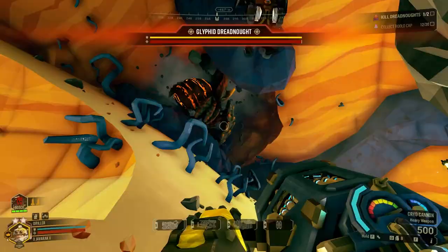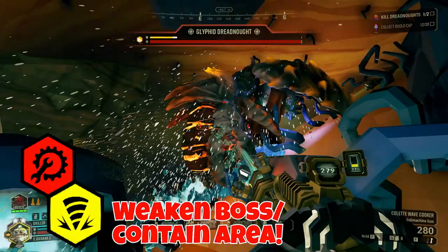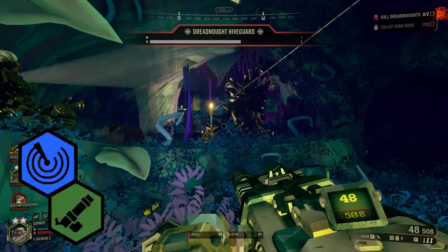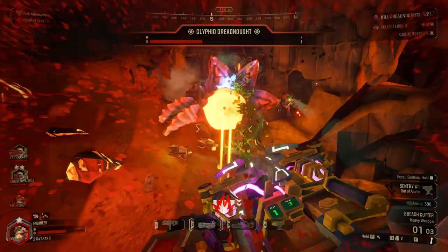Now that we've covered each class, let's go over a simple team comp. The engineer and driller should work together to weaken the dreadnought's armor and contain the area, with the driller focusing on taking out the armor and the engineer keeping other enemies at bay with his wide area coverage. The gunner and scout should be laying into the bosses with everything they have, with the gunner dealing heavy raw damage and the scout dealing precision damage. Remember that these roles could change with random events and modifiers, so don't be afraid to adjust and adapt.